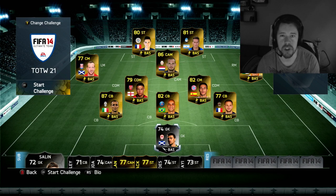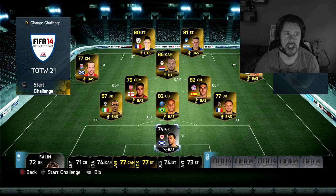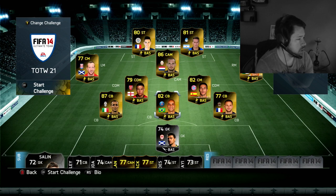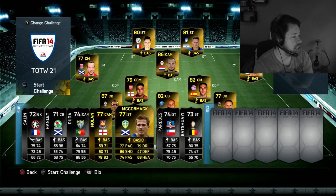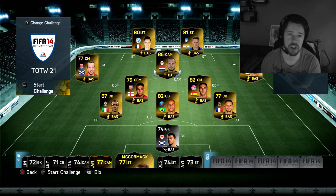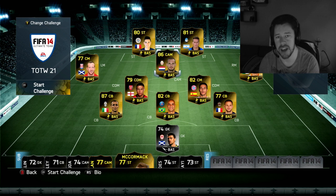What's up guys, Nepenthes here and welcome to another pack opening. There are some special packs in the store to celebrate the end of Team of the Week 21. There are some decent players in there - I wouldn't mind getting Oxlade-Chamberlain, Chiellini, McCormack and Schneider. We're going to open these special 25k packs - 5 per account and I've got 2 accounts, so 10 packs in total.